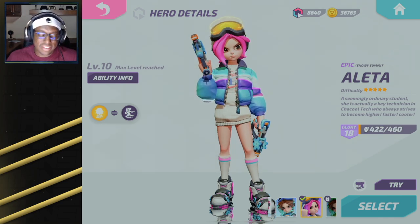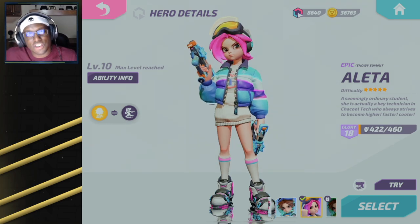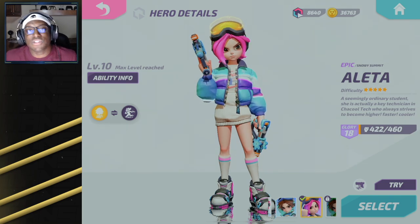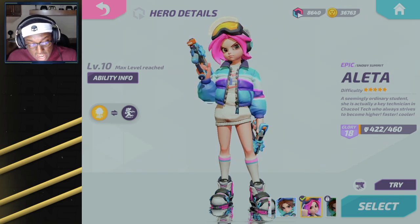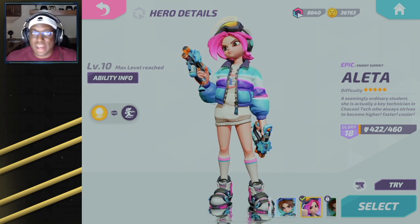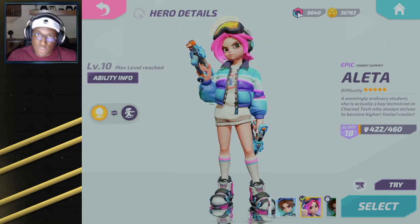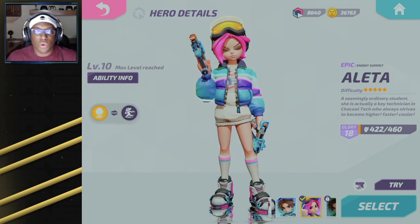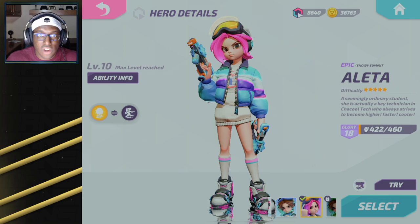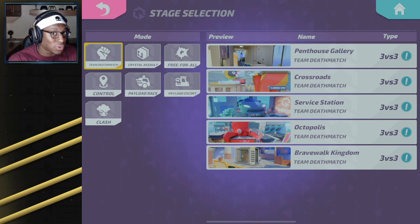For the best team comps with Aleta, the number one thing you want is a tank and a mid-range user. As Aleta you'll be going for flanks and out of the picture, so your tank and mid-range user need to handle themselves in a 2v3 while you set up plays. For a duo comp, I like a Ruby and Sindri on longer range maps — Sindri's bot is incredible, and Ruby with her shield can handle 2v3 situations. On a closer range map, go with Jabali and Gloria: Gloria can hard carry with her damage, and Jabali absorbs so much damage to give Gloria the pathway to lay down fire.